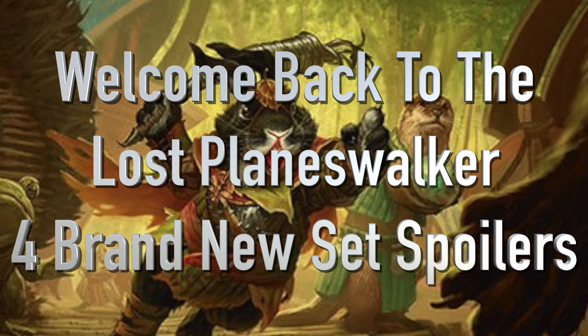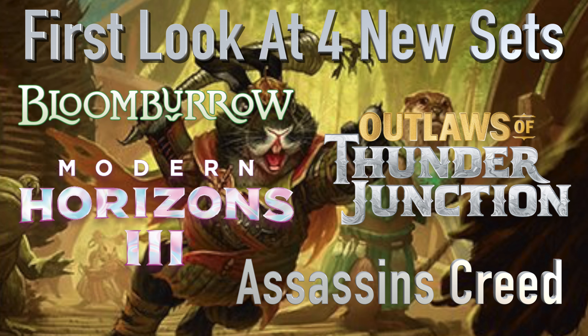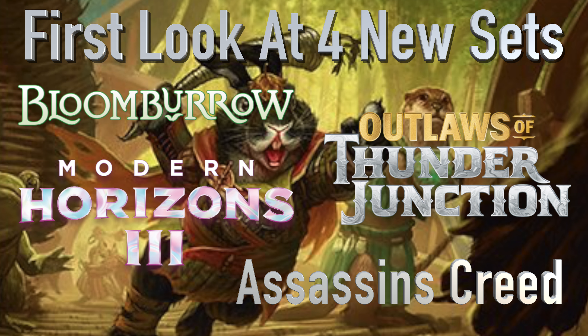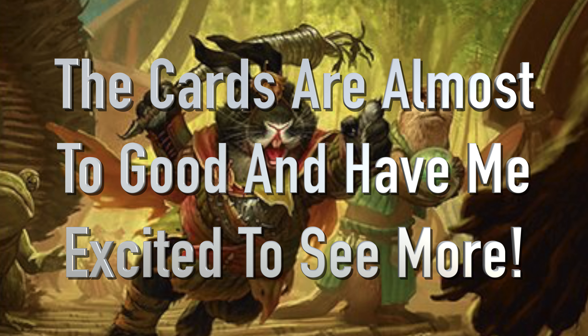Hello everyone and welcome back to the Lost Planeswalker. You're here with me, Jesse, the Lost Planeswalker, and today I have breaking news. This is a first look at Thunder Junction, Bloomburrow, Modern Horizons 3, and Assassin's Creed. I have no idea when these cards came out or where they came out from, but as I was making my next Fallout video, I found this. And boy, did we get some awesome, awesome cards.